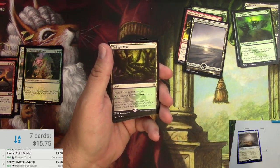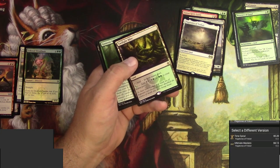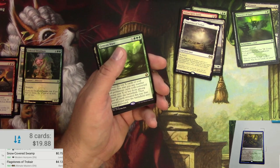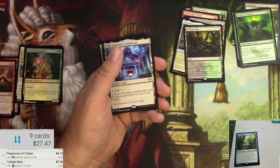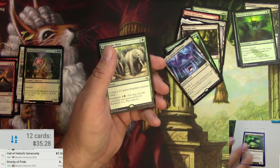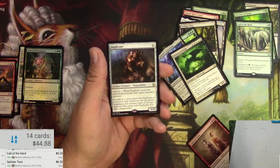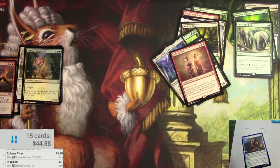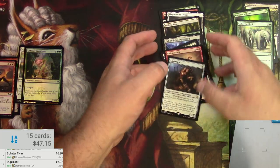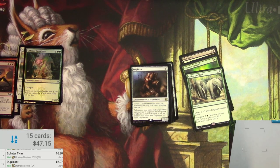Here are our rares. The Flagstones — up from a dollar, five bucks — oh, that's a different version. Ultimate Masters: 413. Are these coming back up? Twilight Mire: 759. Genesis Wave: 445. The Hall: 336. Divinity of Pride: 295. Call of the Herd — that one's only 35 cents. Splinter Twin: six bucks. And a Duplicant — couple bucks there. So 47 bucks total — not too shabby. Didn't get any mythics, that's how it goes sometimes on the one of every master set. Anyway, thanks for tuning in — TragicMTG, have a good one.